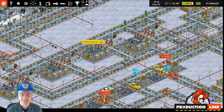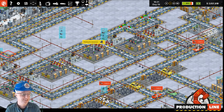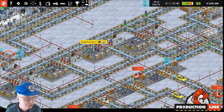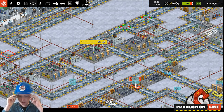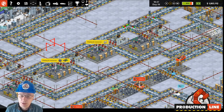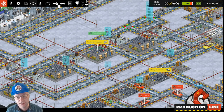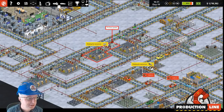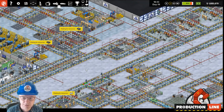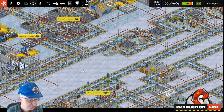Welcome to the very latest Production Line developer blog. I am the programmer and designer Cliff, and this is the car factory strategy game Production Line. We recently did an update yesterday to version 1.75, which was an unusually big update for this point in the game because we had 25 things in it that we changed. I'm just going to point out some of the big, more interesting and obvious ones.